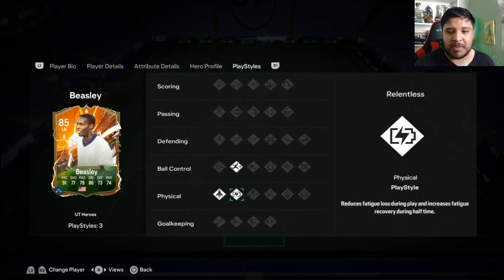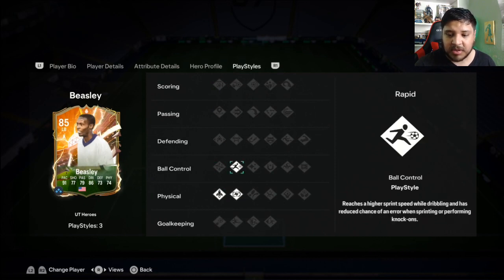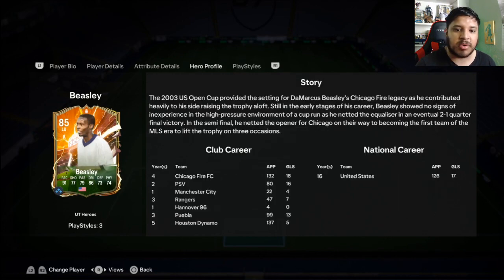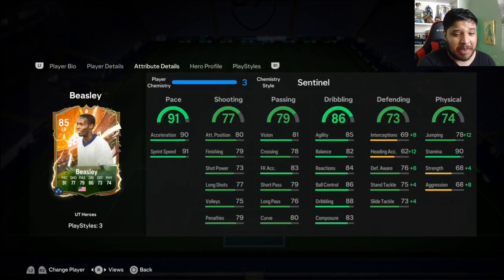There's a profile you can pause to read. Play styles include Rapid, Relentless, and Quick Step. His stats are pretty good honestly — his pace is very good, his shooting is low but well-rounded, passing is well-rounded but a little low, dribbling stats are well-rounded and pretty decent. Reactions are good, composure is decent enough, and defending he's pretty solid. Physically he's okay.